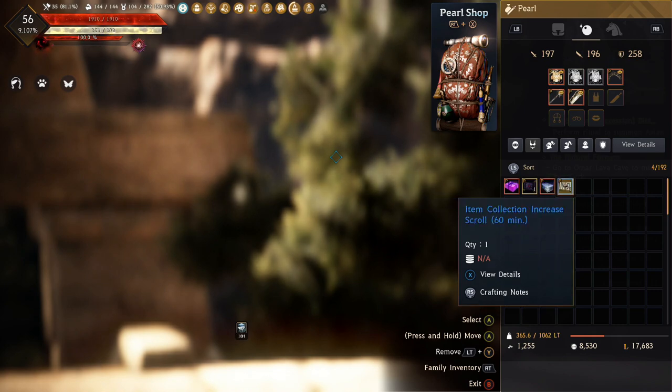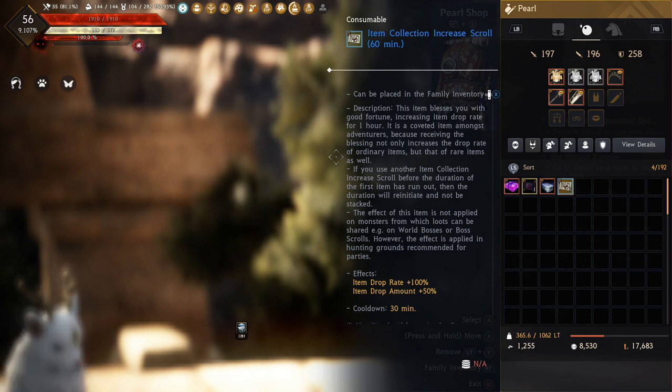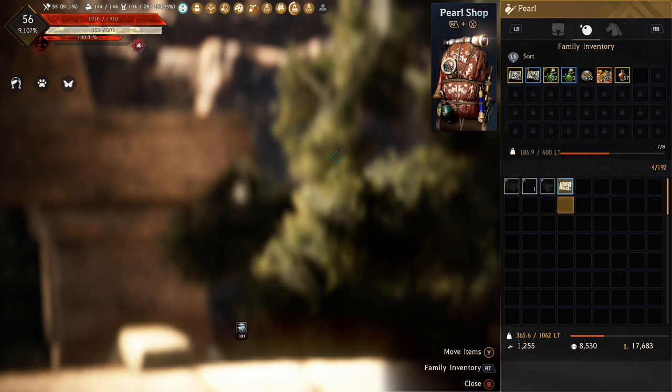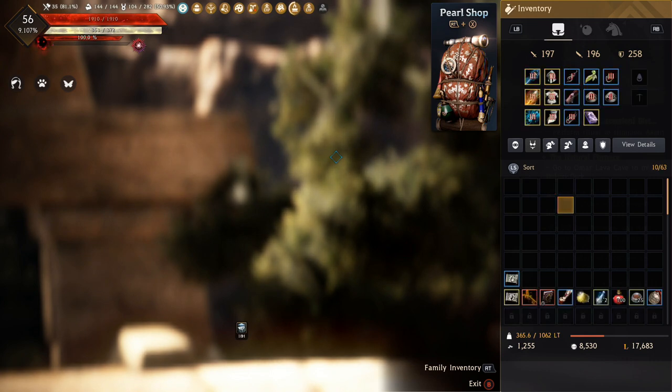We will be popping an Item Collection Increase scroll to track everything and increase our profit for the day of grinding. I have 62 in the Family Inventory plus more on my Sork, so we have plenty. In terms of items, there's not much in the way of rare drops here — you're just looking for a high number of Caffer stones and scrolls written in an ancient language, as well as Rosar weapons. We'll probably do a decent amount of discarding on those because we don't have a ridiculous amount of inventory space on this character compared to my Sork.